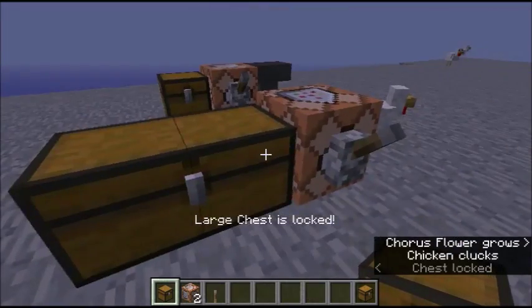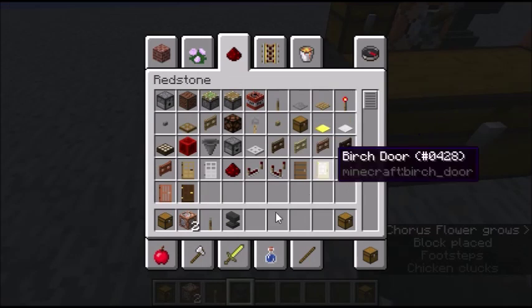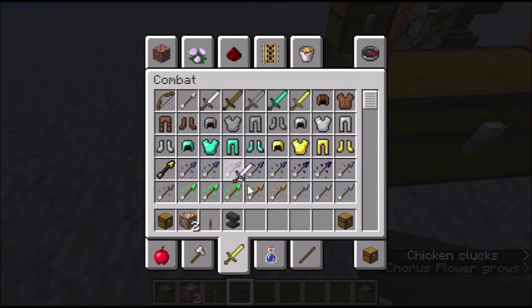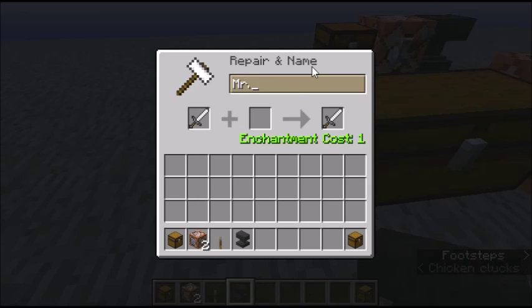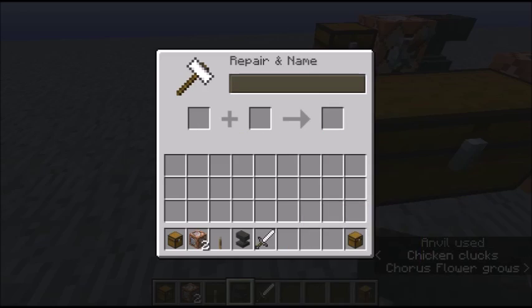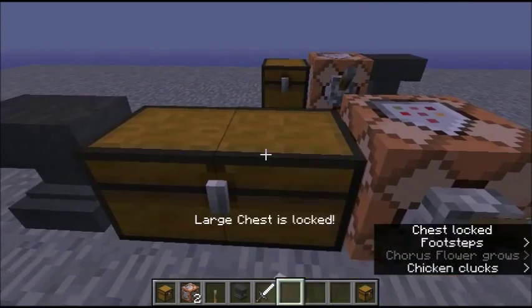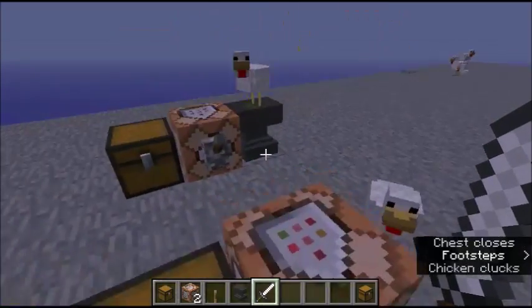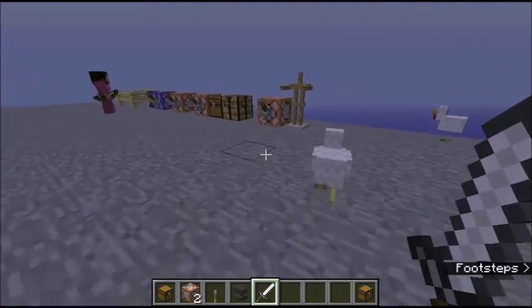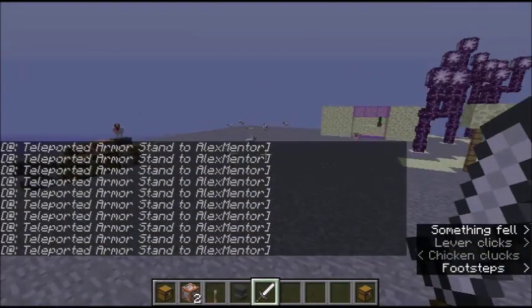The way to open this: you need an anvil. You put down the anvil, you get something — anything, you can even have a sword — that is named exactly what you put in the command. So for example, I put 'Mr. Kitty,' and it has to be exactly as you typed it. If I just have it in my inventory it still doesn't open — it only opens when you're holding that item. This is an amazing command, super epic and awesome.